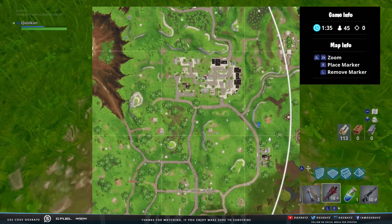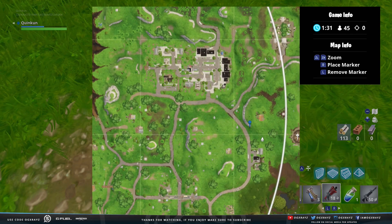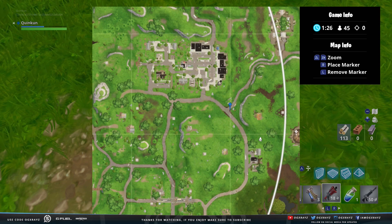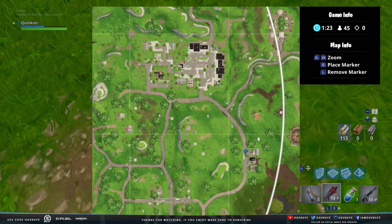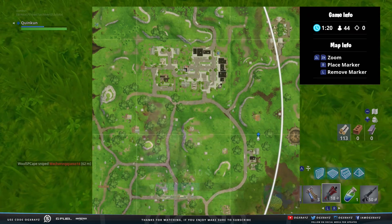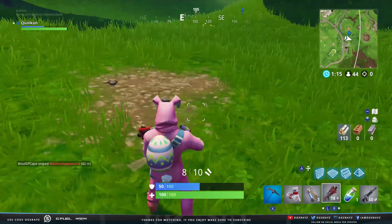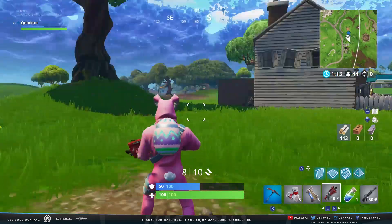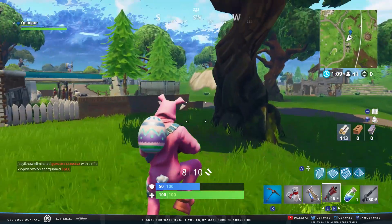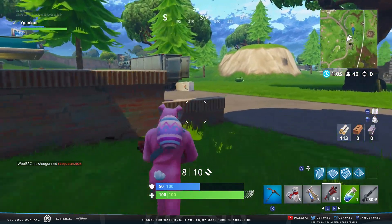One of the challenges was blocked out so that you couldn't see it, but someone else was actually able to figure out what it was. And it was: search between a bear, a crater, and a refrigerator shipment. So at first I was like, well, there's a bear just underneath Retail. There's a crater just to the right of that, over by that whole little racetrack area. And I looked around and found that there was in fact a big trailer filled with refrigerators just south of the bear.